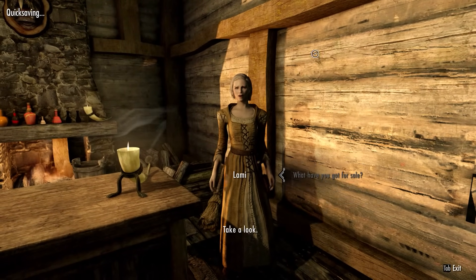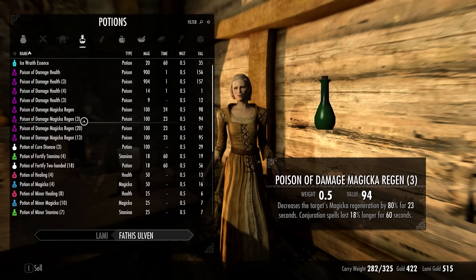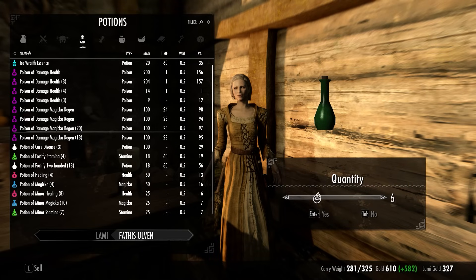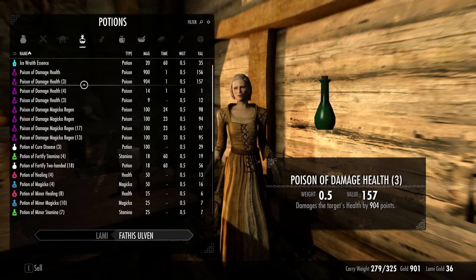We've now got an absolute mountain of potions we don't need, and the alchemist doesn't have enough gold to buy even close to all of them. We're carrying around a whole bunch of relatively useless potions now. At least we've got the poisons — those bat-wing ones do 904 and 900 points of damage to the target's health. Something is really screwed with the bat wings.